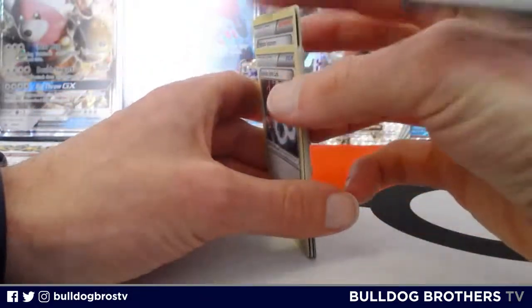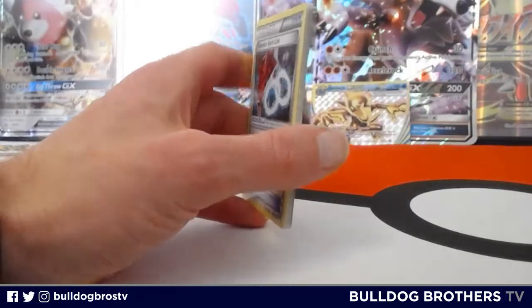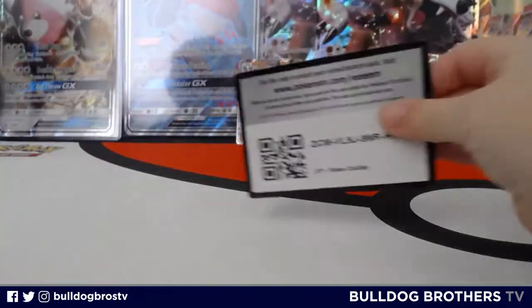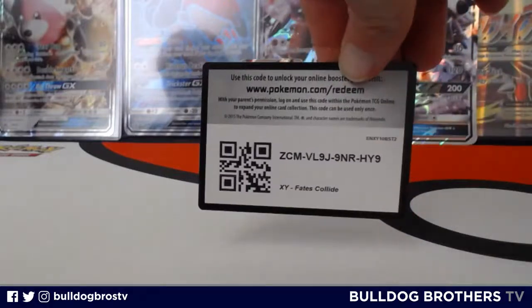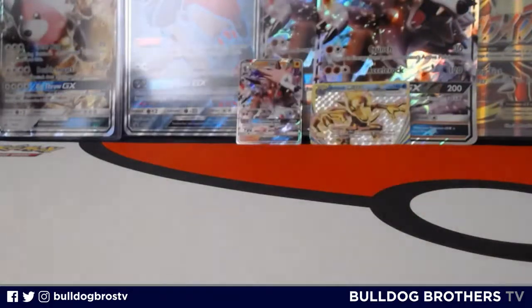The Bursting Balloon trainer, Professor Sycamore — we have him in full art — and the Gyarados Spirit Link. So very nice, Miles with the Breakpoint pack getting a BREAK. Everett is going to share a code from his Fates Collide, his XY Fates Collide pack. There's the code, enjoy that.